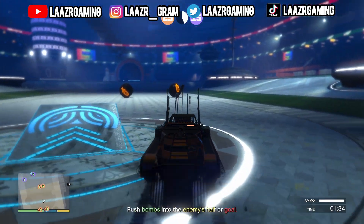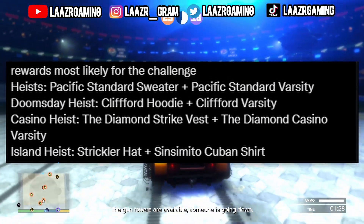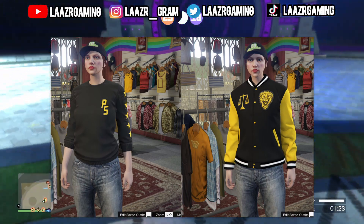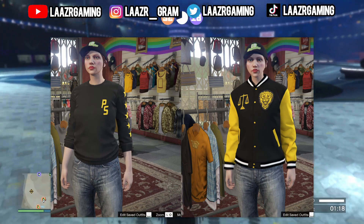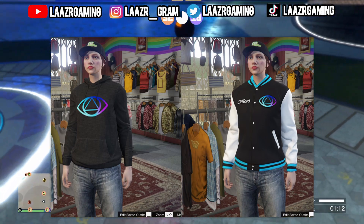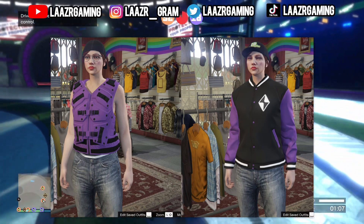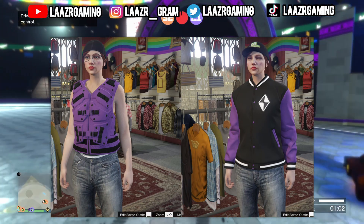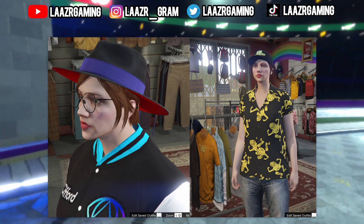As for what the rewards will be, data miner Wildbrick142 posted on Twitter the most likely rewards for the challenge. For the Pacific Standard heist: a Pacific Standard Sweater and Pacific Standard Varsity — personally I think they look pretty sick with the black and yellow mix. We're also getting the Doomsday heist Clifford Hoodie and Clifford Varsity. For the Casino heist: the Diamond Strike Vest and Diamond Casino Varsity. And for the Island heist: the Strickler Hat along with the Cuban Shirt. Some pretty decent clothing items to unlock.